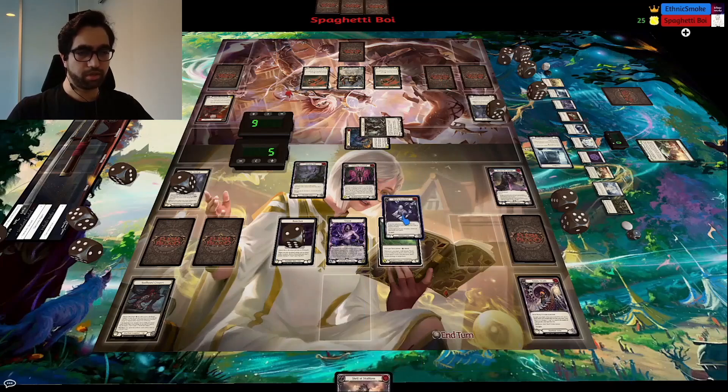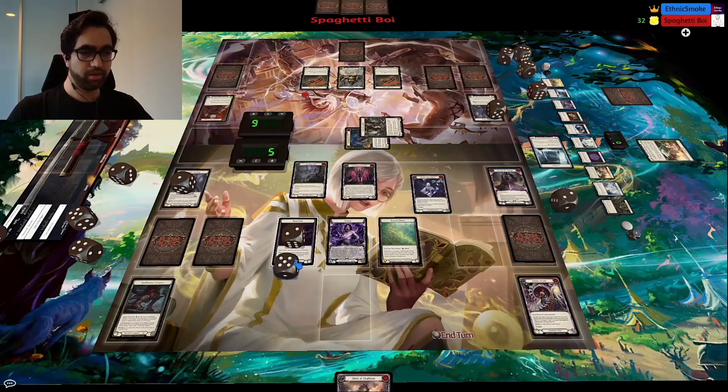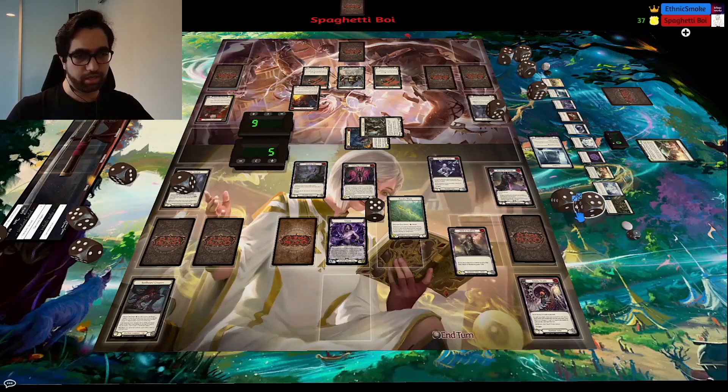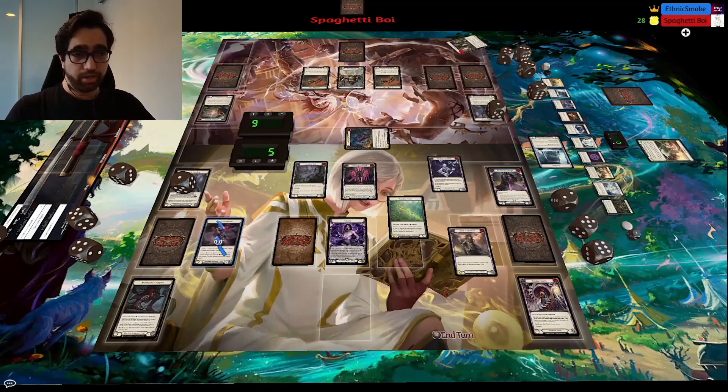My opponent blocks out the Gloomveil, then we go ahead and Rebel — this becomes nine — and then we just Thorn for 13. My opponent doesn't have Arcane Barrier, so they just die. Technically they have Skullcap Arcane Barrier, but even with three blues in hand they won't be able to block enough rune shots. So that was game one.